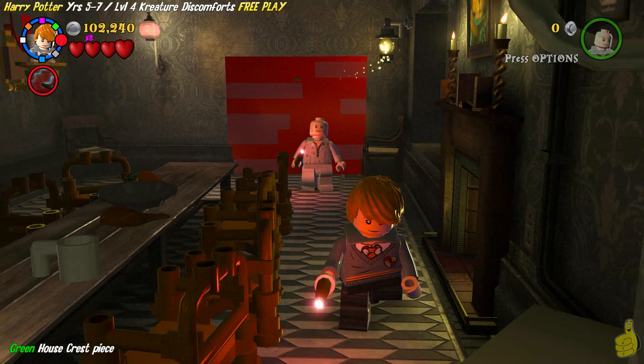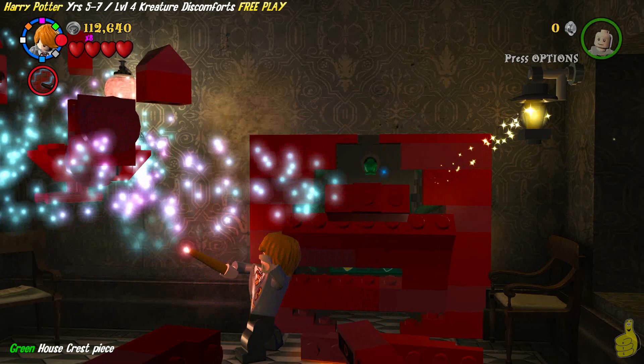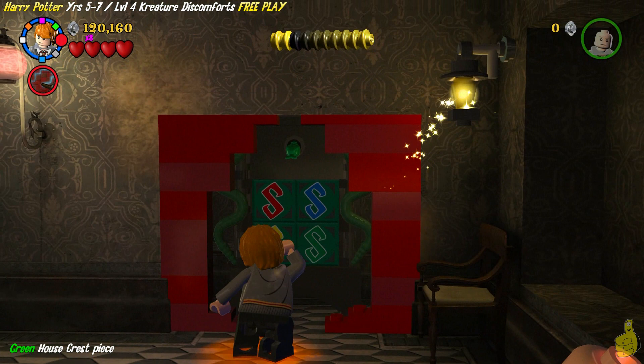Eventually I run all the way to the back and booyakashow! We go ahead and zap it. Look at that — we've got ourselves an egg. We carve it out, and Parseltongue! It's a little serpent memory game.